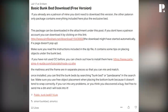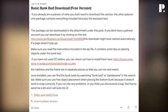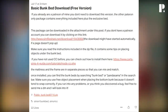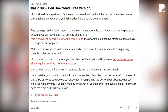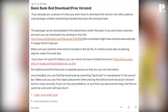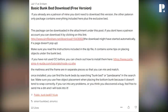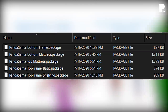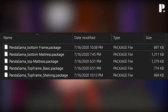Make sure you read the instructions included in the zip file — it contains tips on placing objects under the bunk bed. If you haven't used custom content before, there's a guide on how to install it. The mattress and the frame are in separate pieces so you can mix and match. Once installed, search 'bunk bed' or 'panda sama' in the search bar. Make sure you use free object placement when placing the bottom bunk, as it doesn't tend to snap correctly.